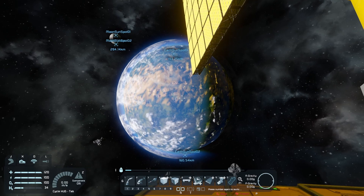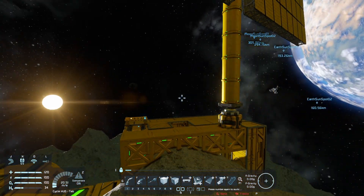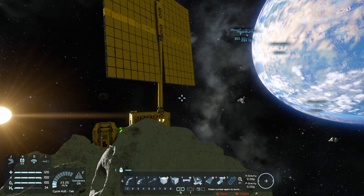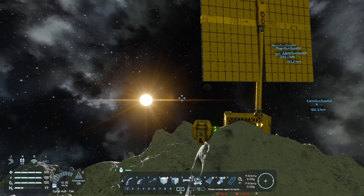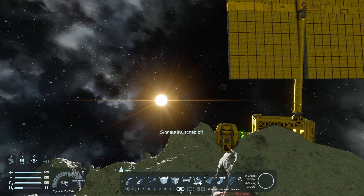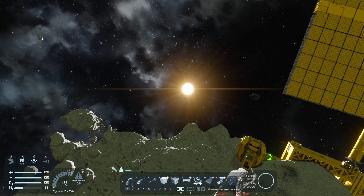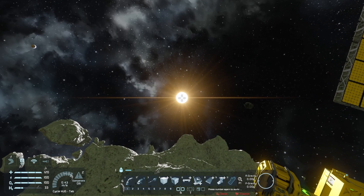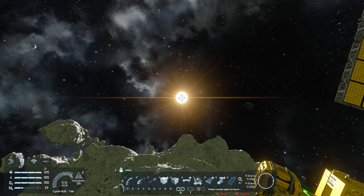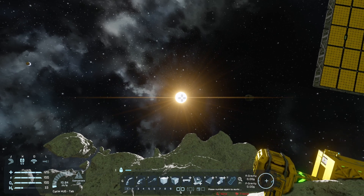Any planet or moon placed by Keen is lined up in that alignment. Now if you have your own planets, or you're trying to line up on an asteroid or a space station, you'll need to do the alignment yourself. There are a couple of ways to do that. The worst would be trying to do it with your eyes — you line up your crosshair and very slowly watch the sun move in a direction and try to roll to match that.